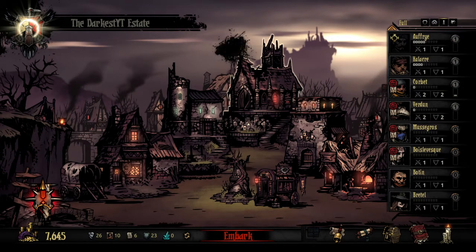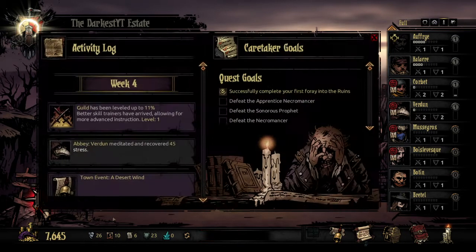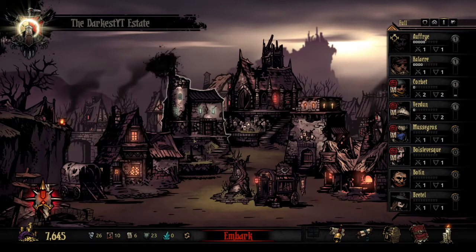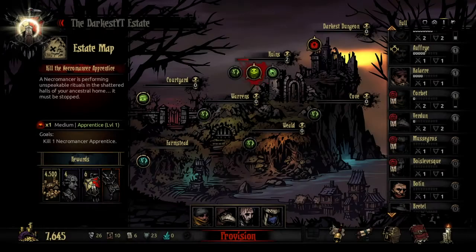What's up guys, it's Broback here, and we are going back into the Darkest Dungeon. Last time on my scroll, we took our Arbalist - right here - whose name I cannot say as well - Halkyrie, Afri, Bron, and Viver - we took them all out to the ruins. They all came back, some of them a little more worse for wear, but we are going to be taking out another party.